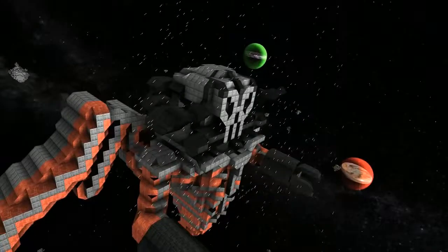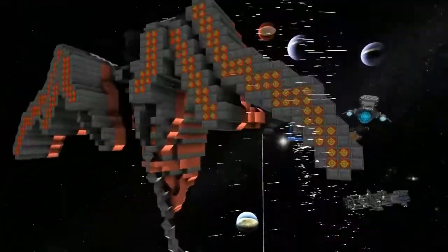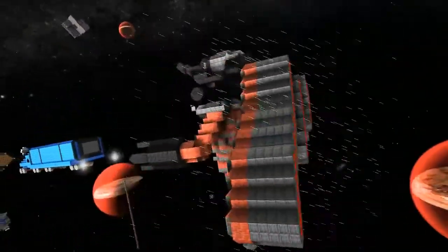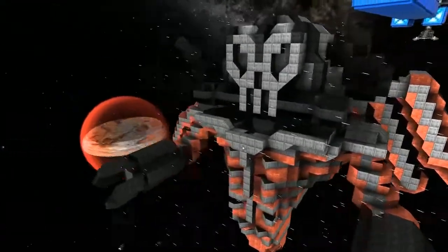It's supposed to look kind of like a gas mask on the front. I think that's a ship I kind of replaced. The inside's filled — I try to use up all the space possible.